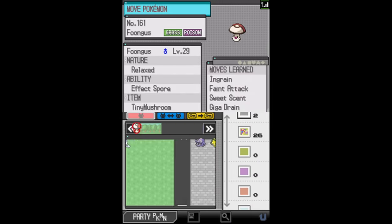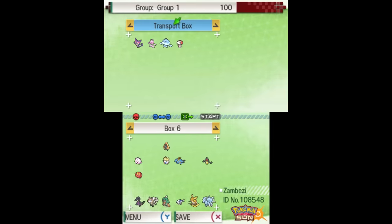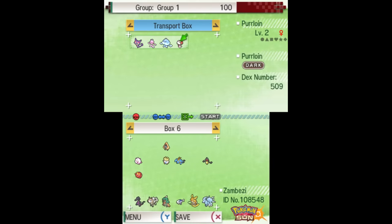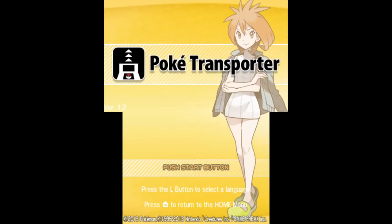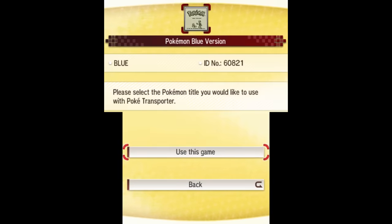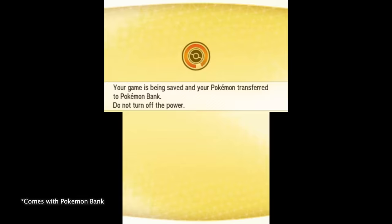Go into Pokemon Black, White, Black 2, White 2, or Virtual Console Pokemon Red, Blue, or Yellow games, and move the Pokemon you'd like to transfer to the first PC storage box and save the game. Using Pokemon Transporter — an app separate from Pokemon Bank on your 3DS menu — you can transfer all the Pokemon in the first box into the Transport box.